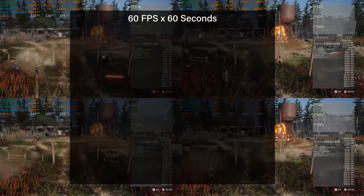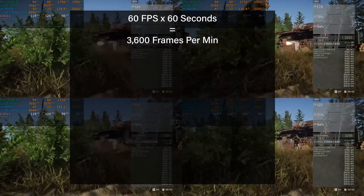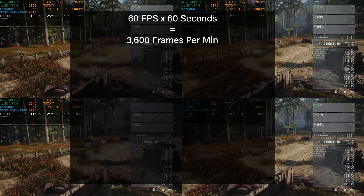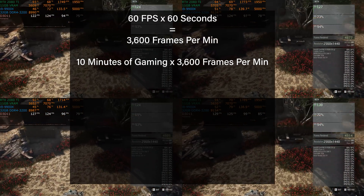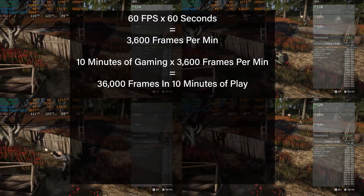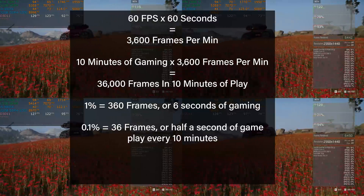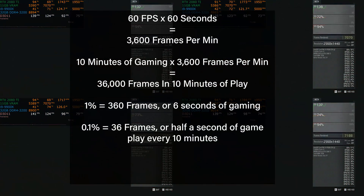At 60 frames per second across 60 seconds, you have 3,600 frames generated per minute. If we're running a 60 frames per second average, that's 3,600 frames per minute. Across 10 minutes of gaming, you're looking at 36,000 frames. A 1% low is 360 frames — or six seconds of gaming. A 0.1% low is just 36 frames, or only half a second of gameplay every 10 minutes.